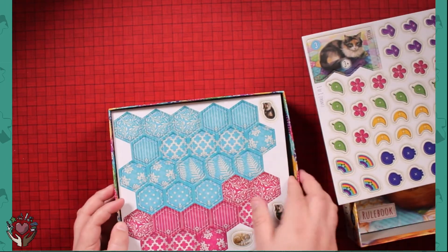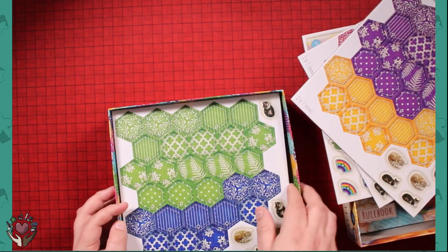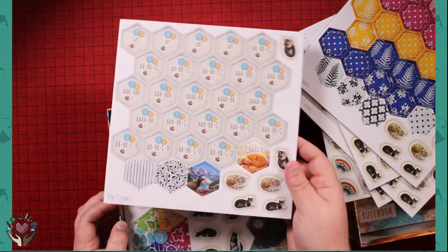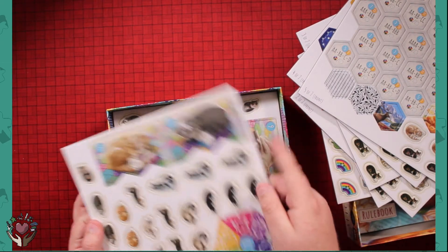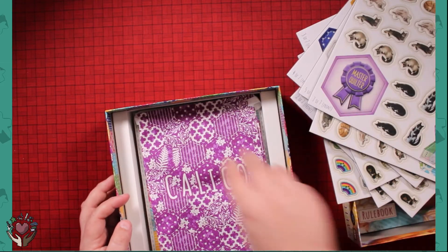There's Millie. Some quilt pieces, more quilt pieces. Some more cats. Coconut kind of looks like Furball. But nobody looks like Socks.